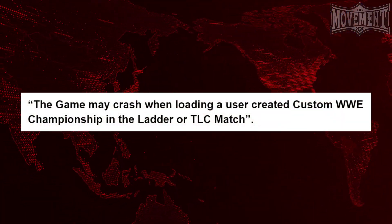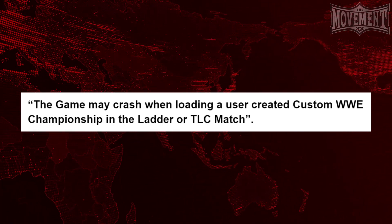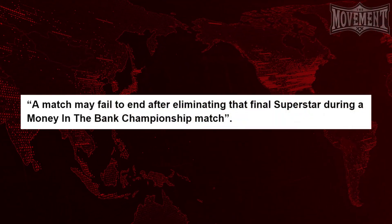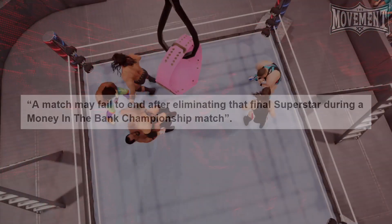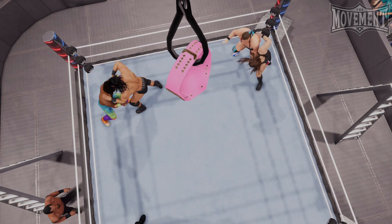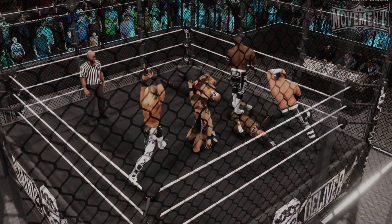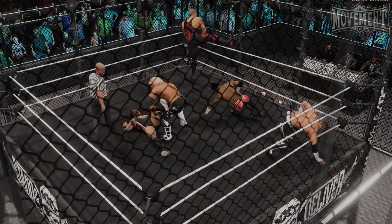Next, the game may crash when loading a user-created custom WWE championship in the ladder or TLC match. I gave this one a try for myself as well, and it wasn't anything I was having any issues with, so all good there. A match may fail to end after eliminating the final superstar during a Money in the Bank championship match. Seems as if there were a couple of issues when it came to the ladder matches in this game, but it's great to see that they're fixed now. And finally, the game may crash if multiple superstars gather in a corner of the cage in a Hell in a Cell match. Now while this isn't something I've experienced myself in this game, I have experienced it in other WWE games before this, so I'm glad it's not going to be an issue in this one.